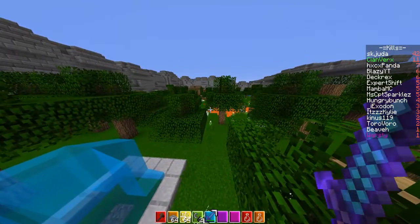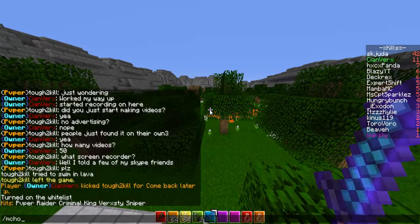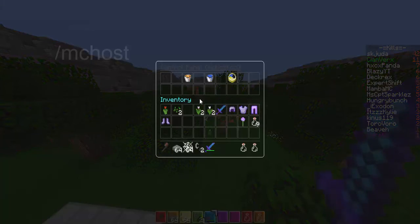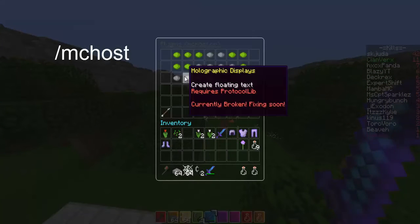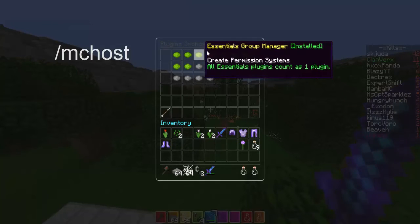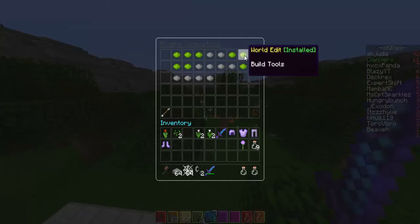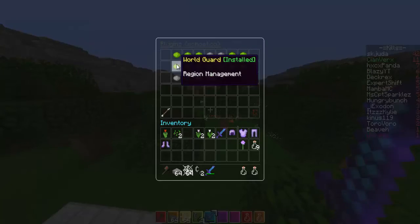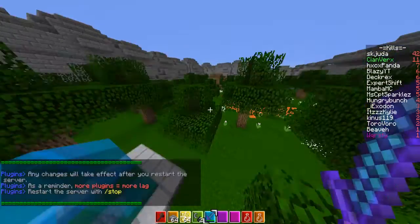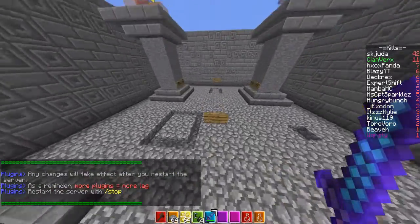In this episode we're going to create all the ranks. First of all, you want to type slash MC Host, go to plugins, get Essentials, Essentials Spawn, Group Manager or PEX — your choice, but I prefer Group Manager — Essentials Chat, WorldEdit, Create Kit Adder, and WorldGuard.